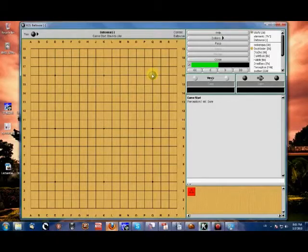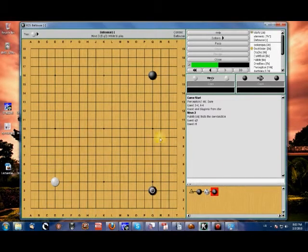Who knows what the Chinese Fuseki are? Can anyone tell me? Because oddly enough, some people do not know. The stones are at 3, 4, and... in what direction? Alright, Q3. And R9. Yes, this is the very basic low Chinese Fuseki variation.